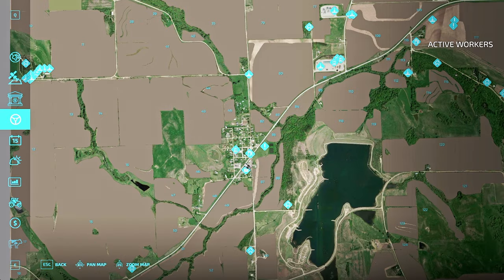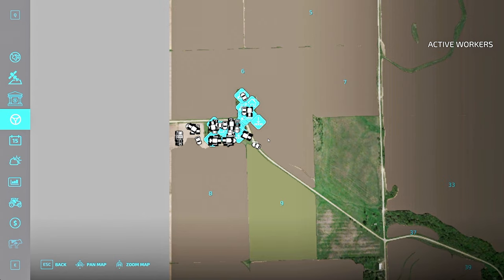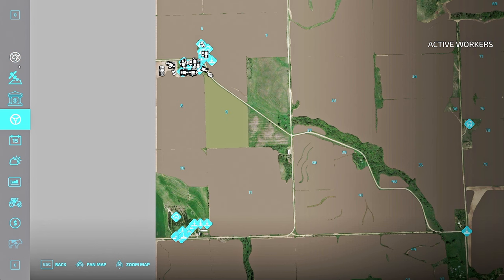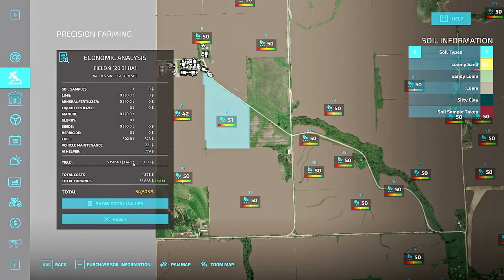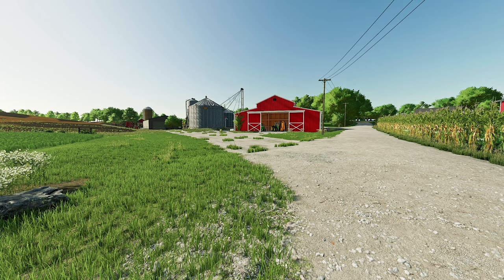We hadn't even gotten to my farm when we did that episode because I hadn't built it yet. It's right up here. When I was talking about field size — take a look at this. This field was my grass field, the only field I've so far done anything with. Double-clicking on it, that is a 20-hectare field, which translates to something like 80 acres. It's a big field, and you add everything up and it's well over 1,000 acres.